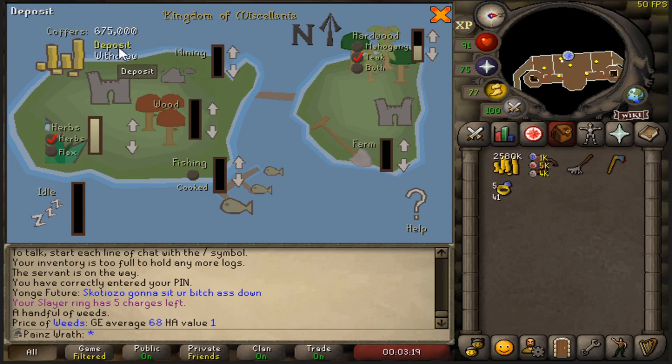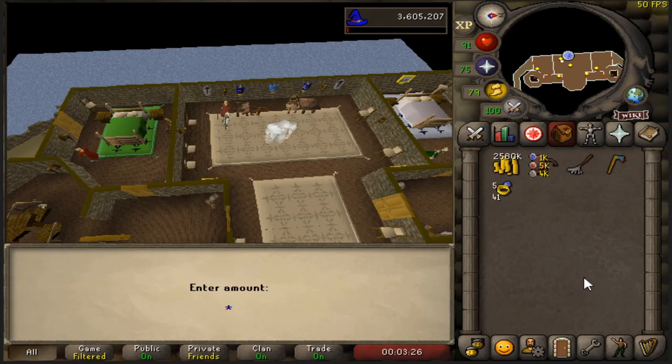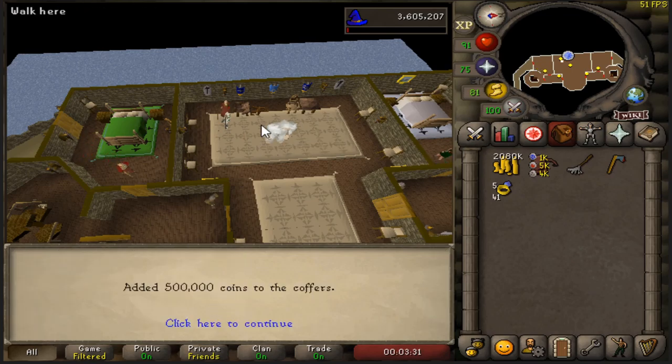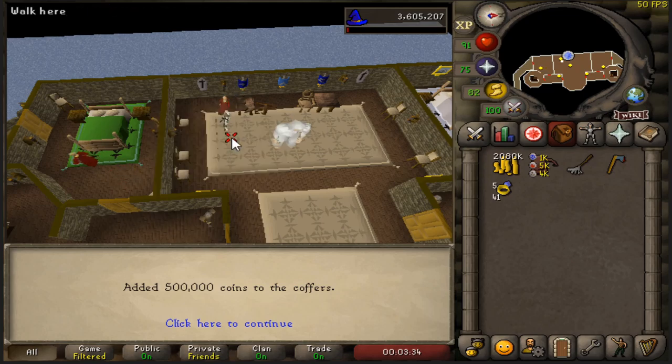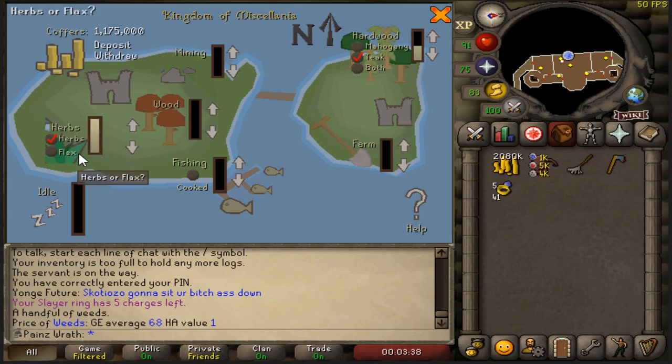We have 675K in there, so we need to definitely add some more. You need to have at least 750,000 GP in there at all times. We're going to add 500K for right now, then check it again. As you can see, all of it's on herbs — we're going to lower that down and put all of it on hardwood teaks.